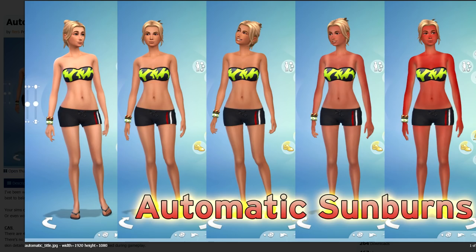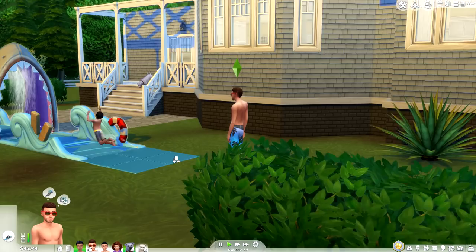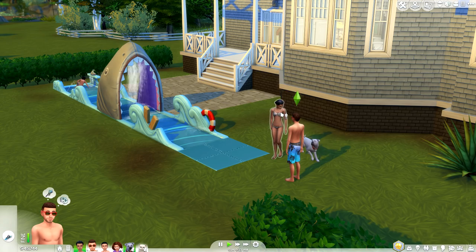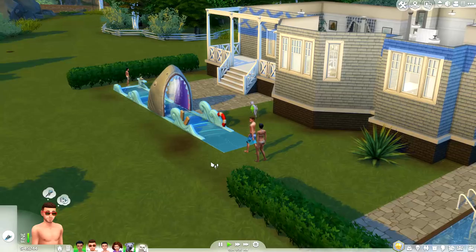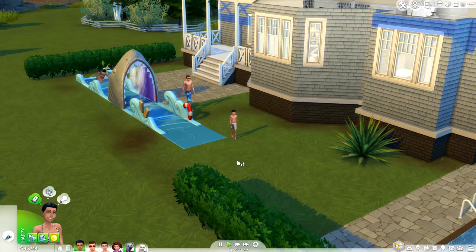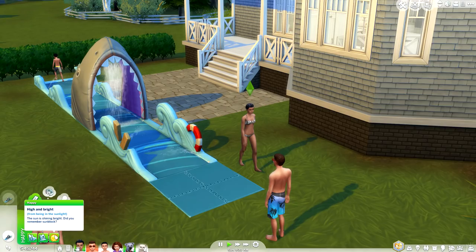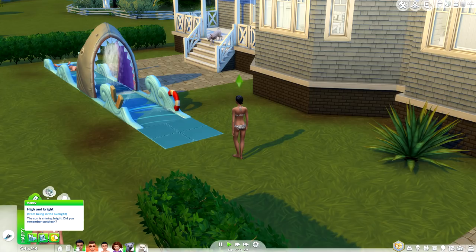Jumping into gameplay — we're with the Delgado family from Brindleton Bay. Justin Delgado just got a slip-and-slide for the family. His wife Sapira and son Pierce are out having fun in the sun for about an hour now. Sapira has been bugging Justin about buying sunscreen but he says it's an unnecessary expense — they've got an aloe vera plant in the backyard. Sapira's moodlet says 'High and Bright,' meaning the sun is at 100% intensity.